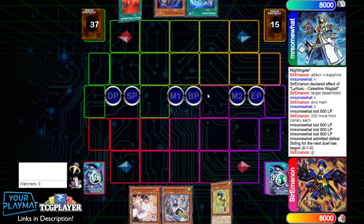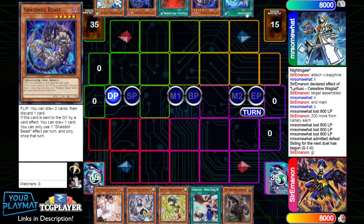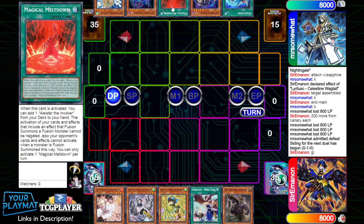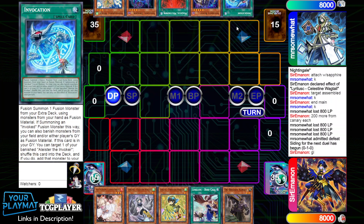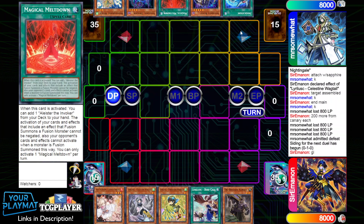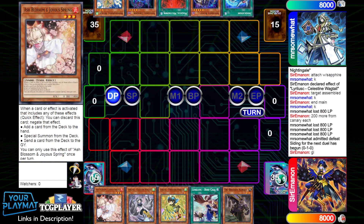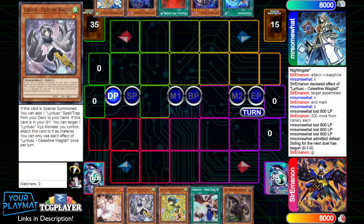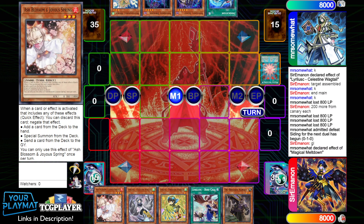In game number two, they decide to go first. Their opening hand is Wendy, Dragon, Meltdown, Beast, and Invocation. They have Alistair access plus a lot of Shadal names, and they have the Haradron Invocation, so quite solid. Our hand going second is Ash, Wagtail, Warbler, Birdclaw, and Keras — a lot of similar engine cards to game one. We have the Ash going second and we'll just have to see what kind of board they end up on.